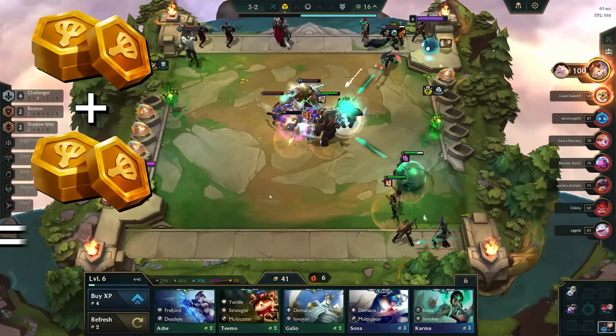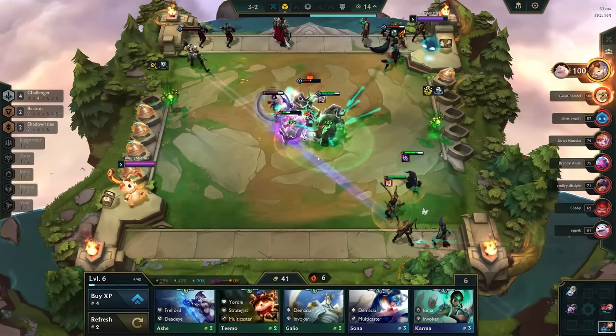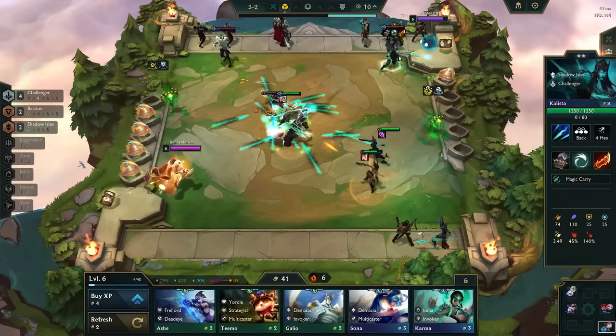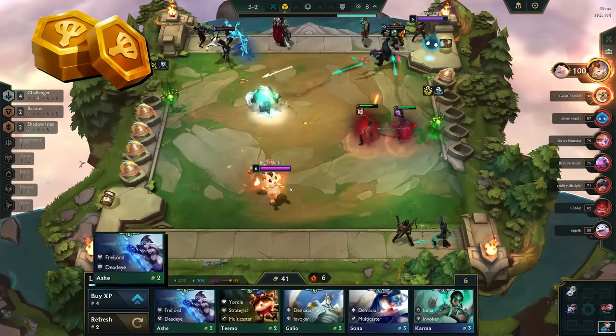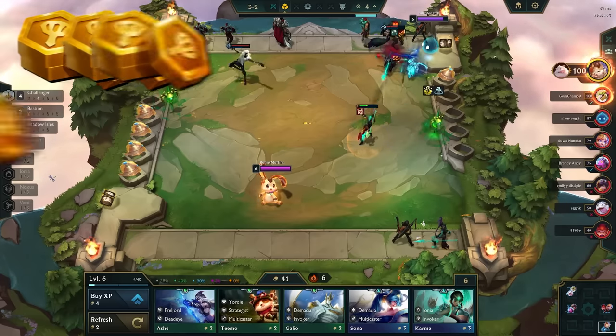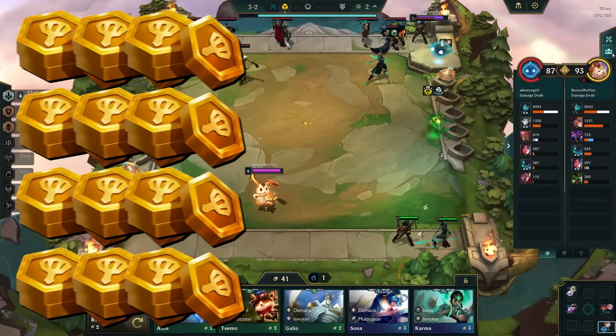Here's how gold works. The more gold you have, the easier it is to get even more. Gold is also worth more in the early game than it is in the late game — it's sort of like real life. Gold can be traded for champions, shop refreshes, and experience. This may sound very simple, but maximizing gold is the singular most important part of TFT.